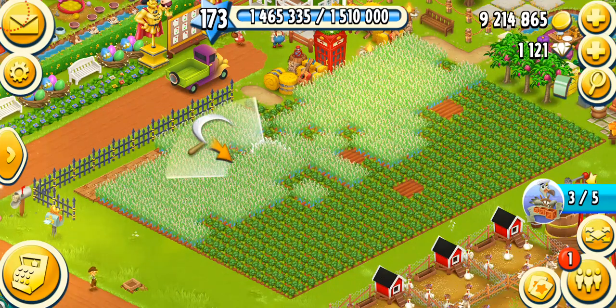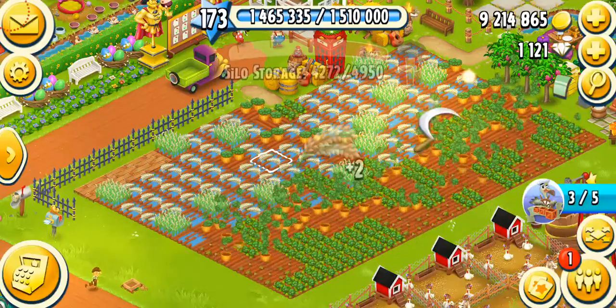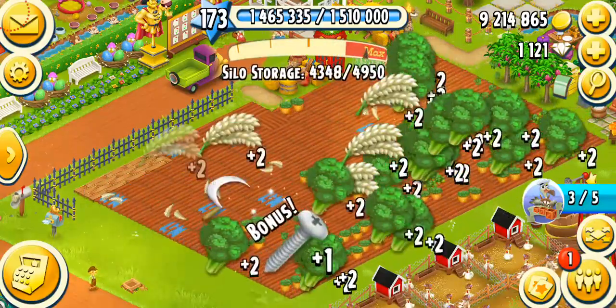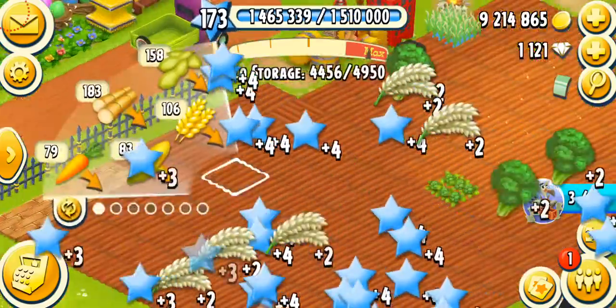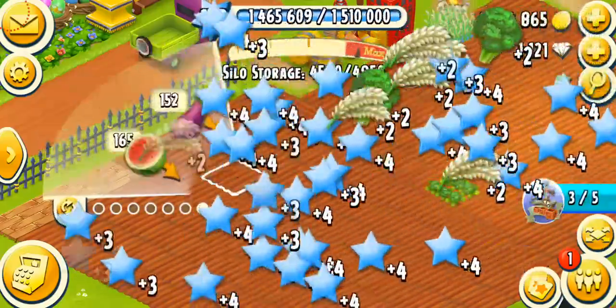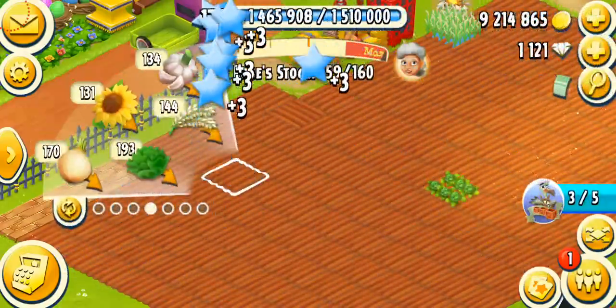let's have a look at the crops that are currently available in Hay Day. You can see the crops that I've planted on my field and I'm just gonna harvest them, and then I'm gonna show you guys the crops that we currently have in the game. So let me just harvest the crops — you can see these are rice and broccoli. Once I tap on here, you can see a bunch of crops and there are so many crops.